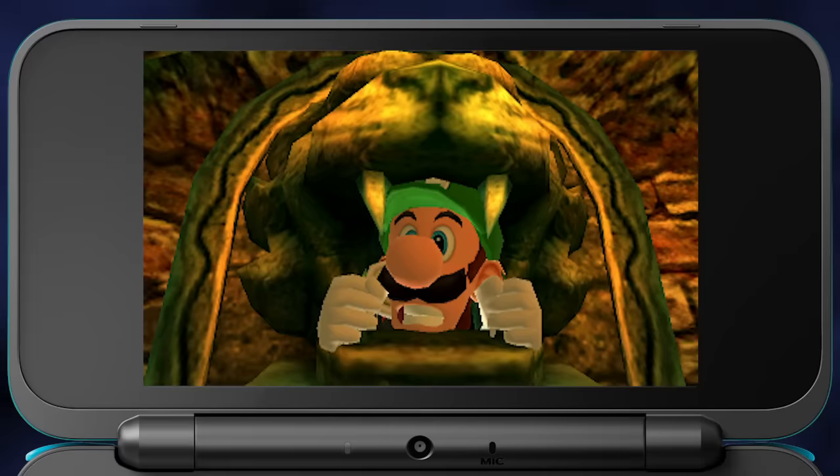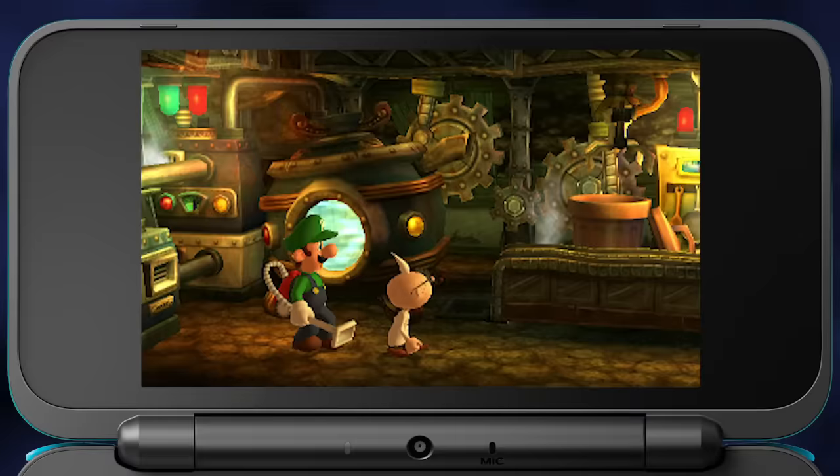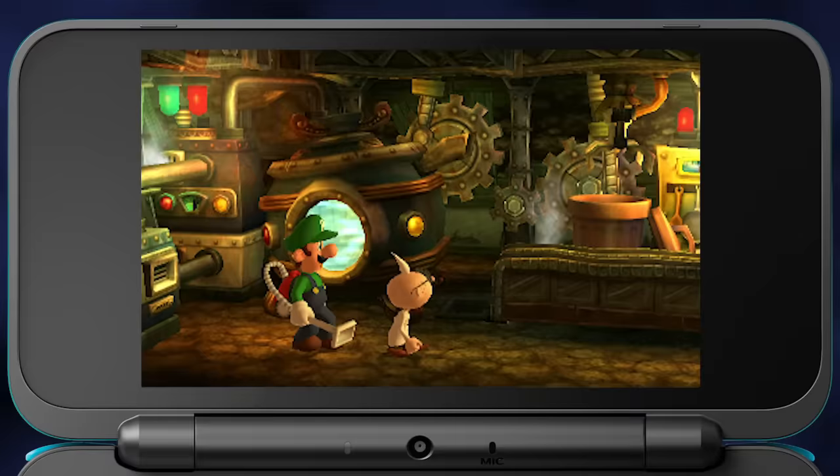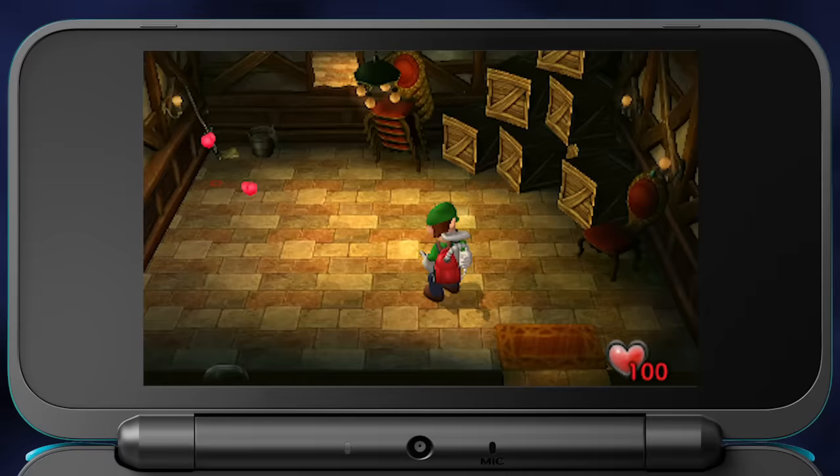And these ghosts would rather trick than treat. Can Luigi face his fears and save Mario? Luckily, he has the right tools for the job. The Poltergust 3000 has the power to suck up ghosts.